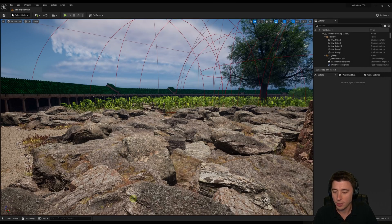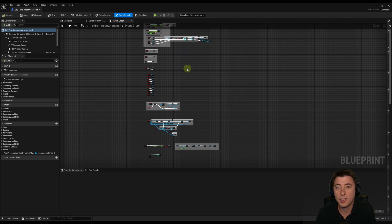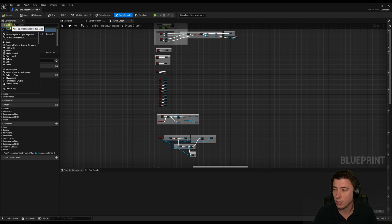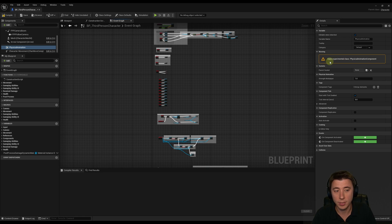We're going to start today by going into our third-person character — mine's under Content in my core folder — because this is the character we're adding physical animations to. Everything I show you today, if your character has a physics asset, you can make it work with any character. We're going to start by adding a new component: search for 'physical animation'. That gets added to the bottom of our character, and I'll keep the name 'physical animation'. Over in the details panel, we see it uses an experimental class.